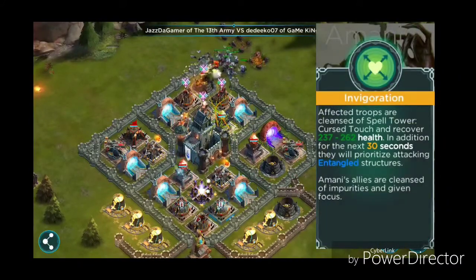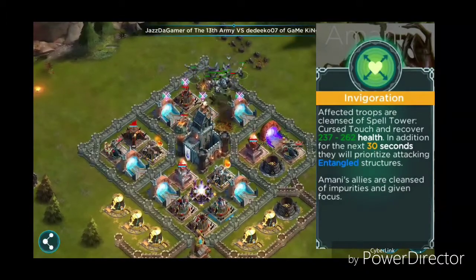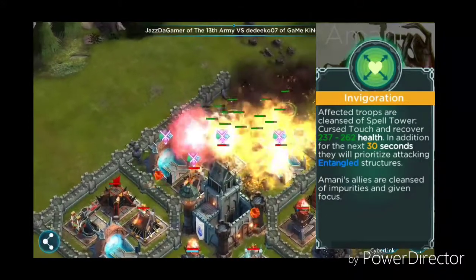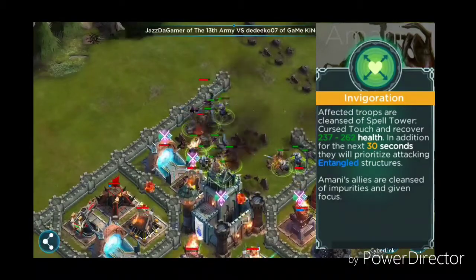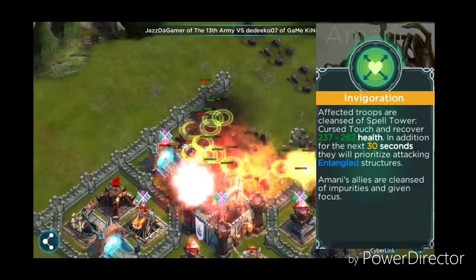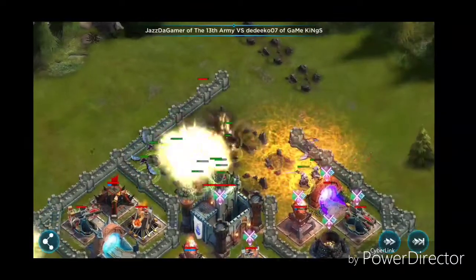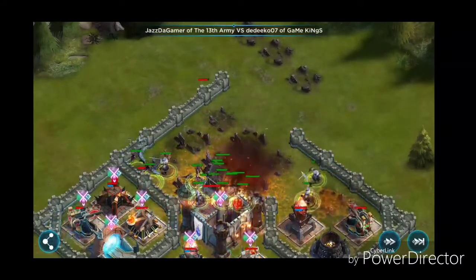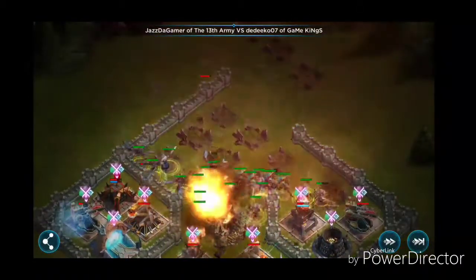Our third and final power is called Invigoration. Invigoration allows your affected troops to be cleansed of Spell Tower Cursed Touch and recover 70 to 77 health. In addition, for the next 30 seconds they will prioritize attacking any entangled structures. Pro tip for Invigoration: Invigoration only cleanses your troops of Cursed Touch after they've been affected by the Spell Tower Cursed Touch.